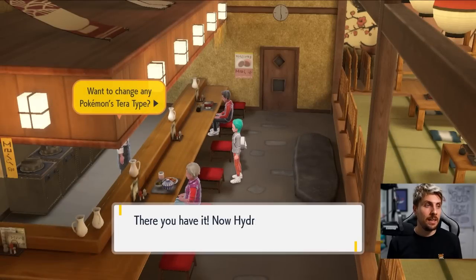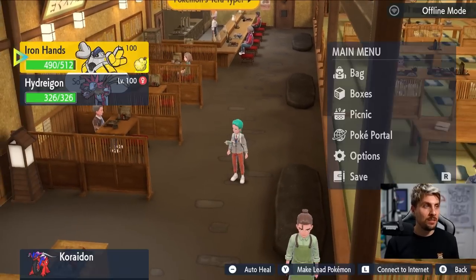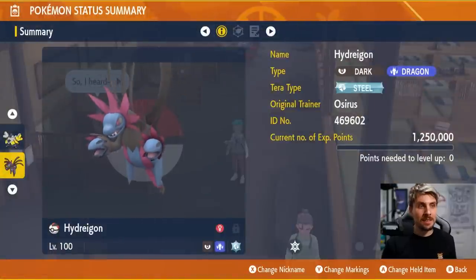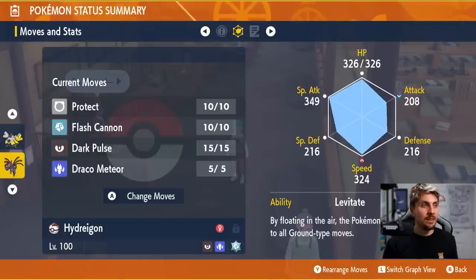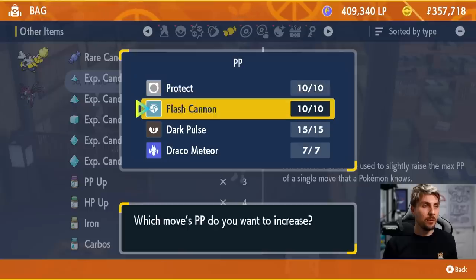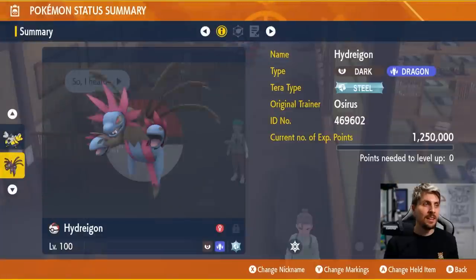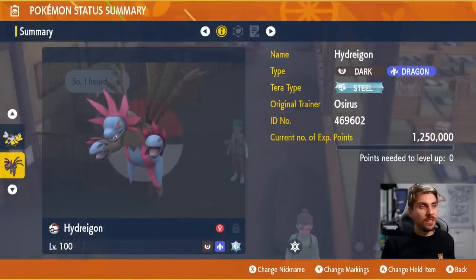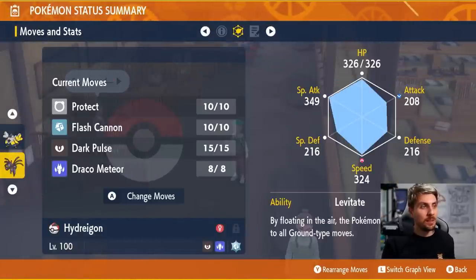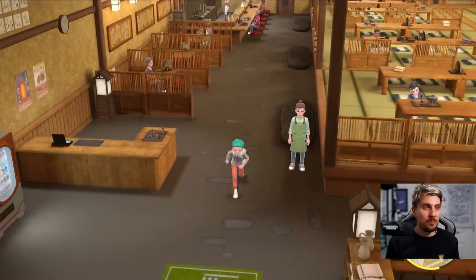Click on the Pokemon that you want and then the chef will work his magic and turn it into a Steel type. And literally it is that quick - we now have a fully trained competitive Pokemon in minutes. It hasn't taken long from catching the Dino to getting it to level 100, to hyper training it, to getting the perfect moveset. You can even use PP Ups on something like the draco meteor, which is probably a good idea if you are going into competitive. The Hydreigon is ready to go into comp - you just need to get the battle items.